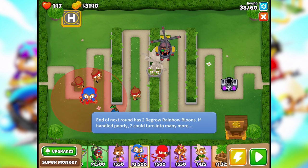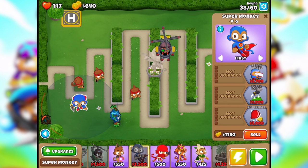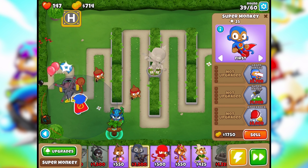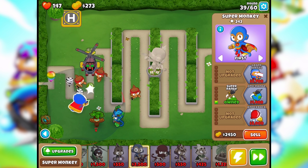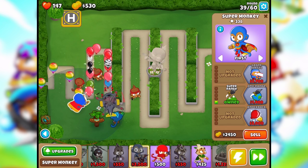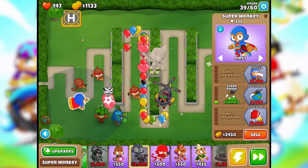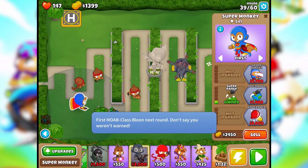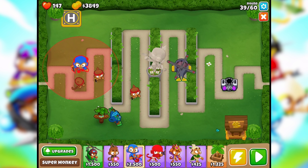We're gonna have a super monkey out right now - here we go, our first super monkey. I think he's gonna go here. We're gonna follow the middle path with him so he's gonna have a big range. For now he should be very helpful at the beginning. When we get 1,000 he's gonna have a big range. I probably should have moved him up - he would have been better off. We could sell him now if we wanted to and move him up a little bit. Let's go ahead and do that.